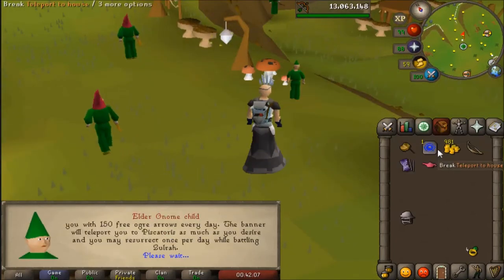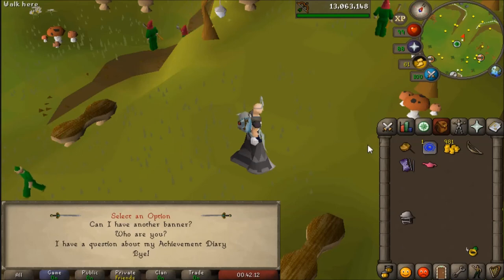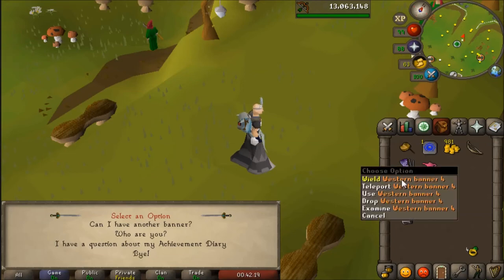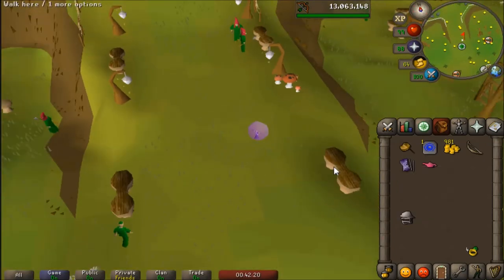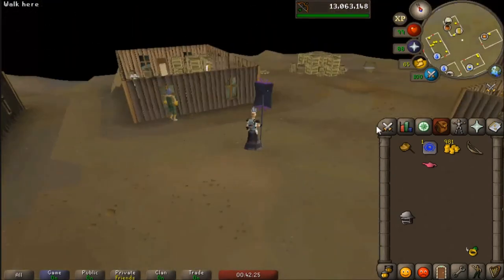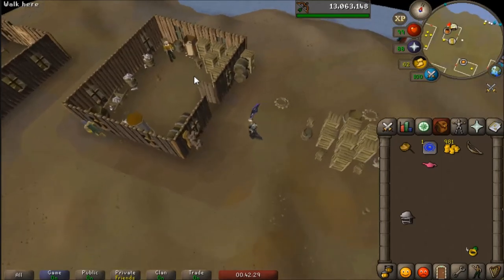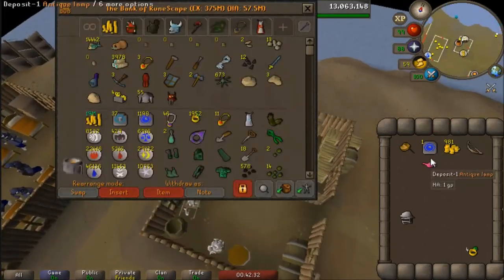I completed all the elite tasks. I don't even know what the rewards are — something about Zulrah and something else. There's a teleport — where does it take me? Heyo, look where I am! That's pretty close to a bank, to be honest with you.